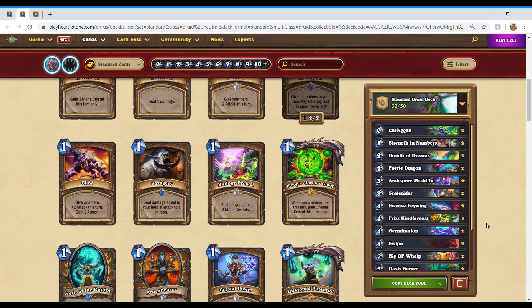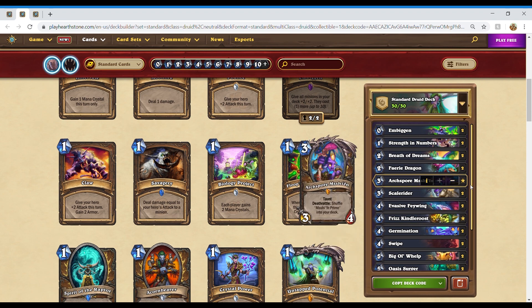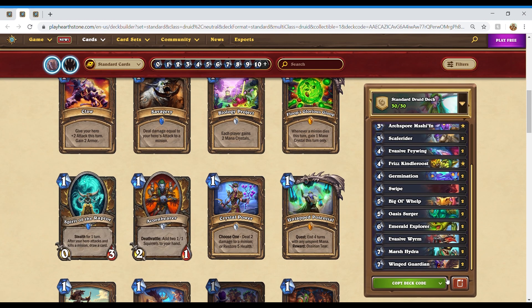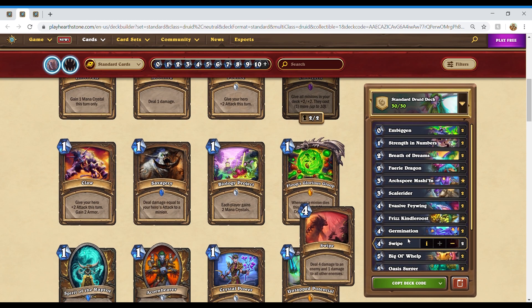This deck does contain two legendaries in Frizz Kindle Roost and Archbore Mischiffen, but if you're not feeling up to crafting either of these, I think Archbore Mischiffen is the more replaceable one. Not having this card isn't the end of the world. This deck saw tons of success before, and adding better tools to it will only elevate its success.